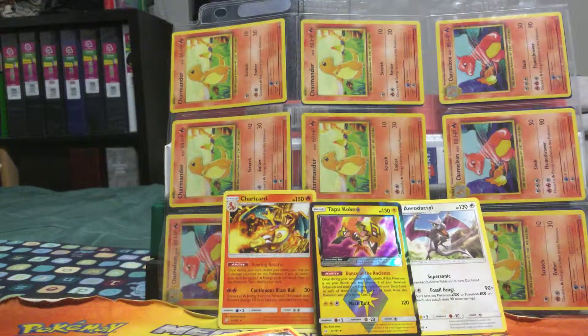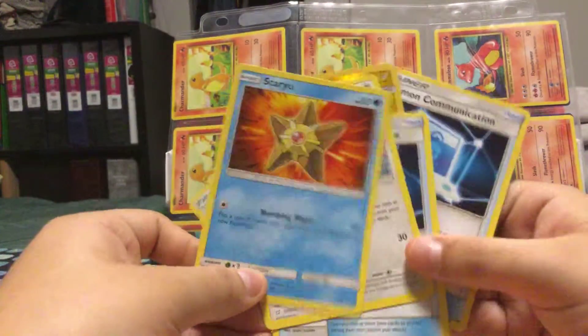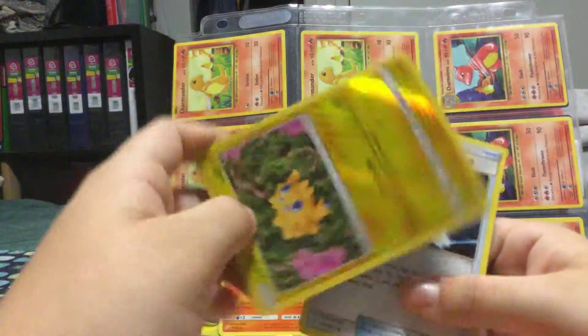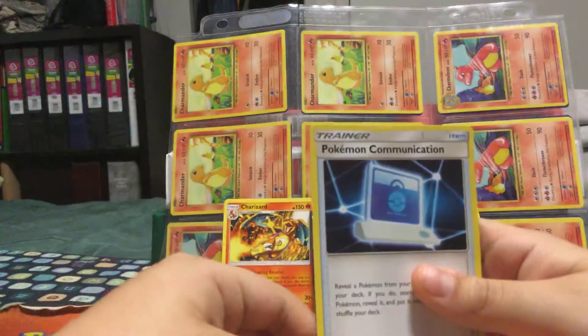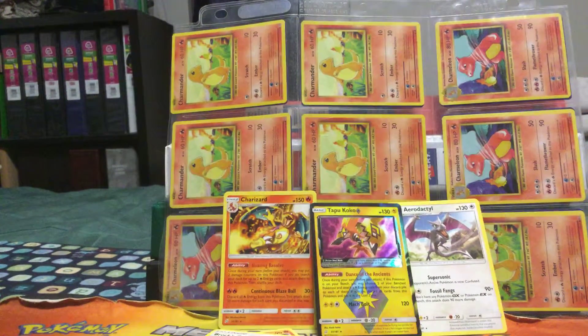There's even more Charmander art — so cool. Staryu, Charmander, Staryou, Togekiss, Pokemon Communication, Brock's Grit, Joltik, Pokemon Communication. Thank you guys so much for 23 subscribers — we just hit it!